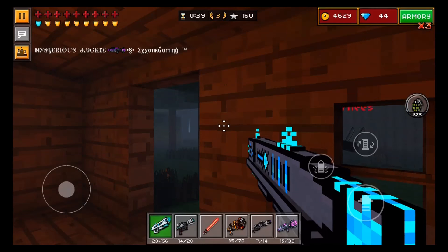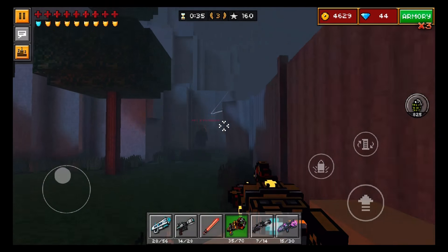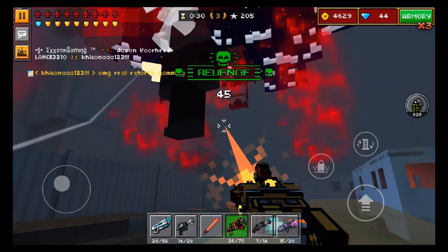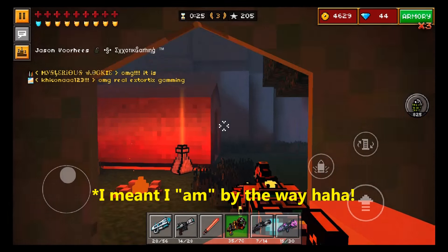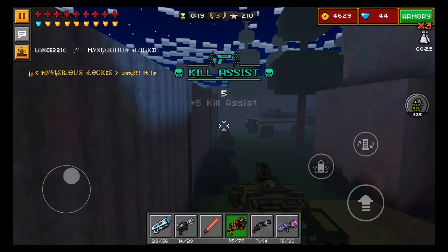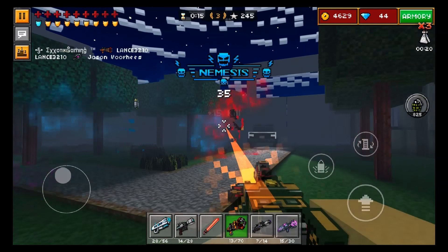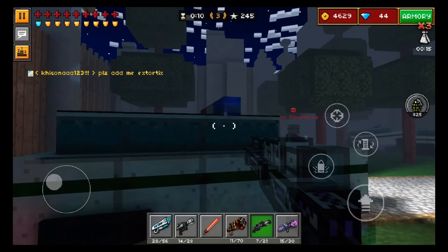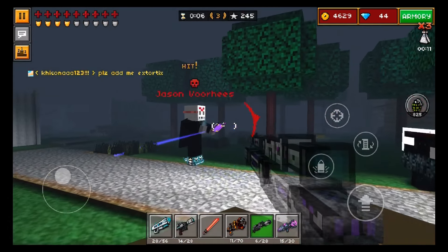I was going through the list of servers and I came across the one I'm in right now, and it was titled something like 'YouTubers only, no kill.' I'm a YouTuber, so it would make a lot of sense if I joined it, but the problem is I'm not too keen on the whole no-kill thing. So I'm going to join this server and I am going to kill whoever the heck I want. If anybody tells me otherwise, that's just too bad, because nobody can tell you not to kill in a Pixel Gun 3D server.